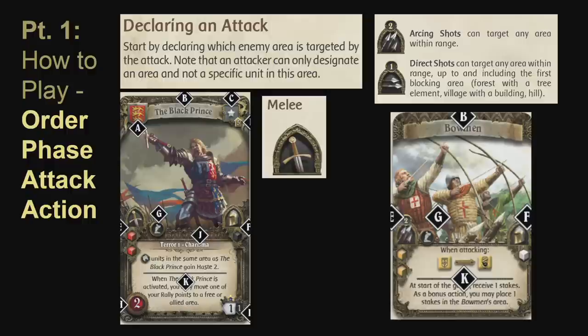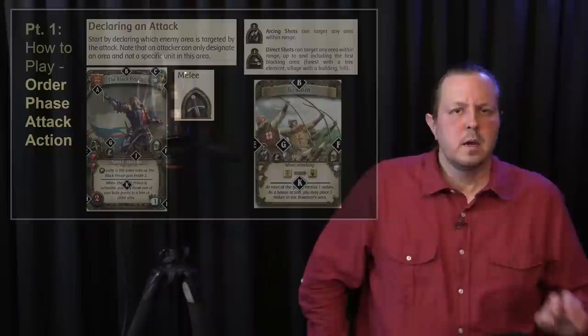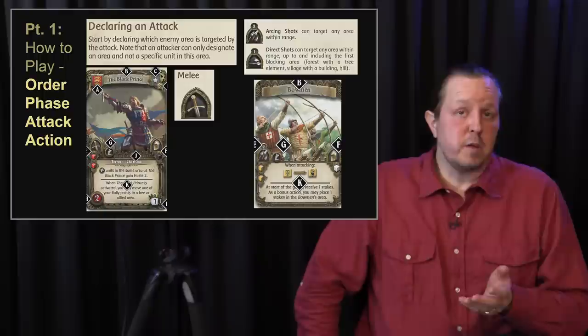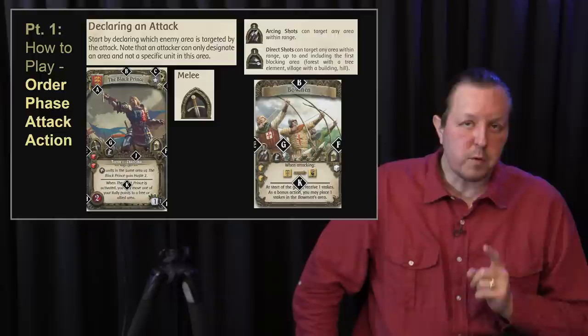When declaring an attack, it's important to understand the different symbols. Many units have a melee attack shown with a sword symbol. Some have ranged attacks — an arching shot allows you to shoot over areas with forests or hills, whereas a direct shot cannot shoot over areas that block line of sight. When an order cube is placed into an area, not all units have to do the same type of activation — some can move, some can attack, and units don't even have to attack or move to the same area.